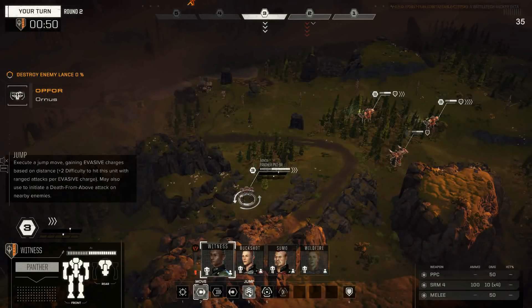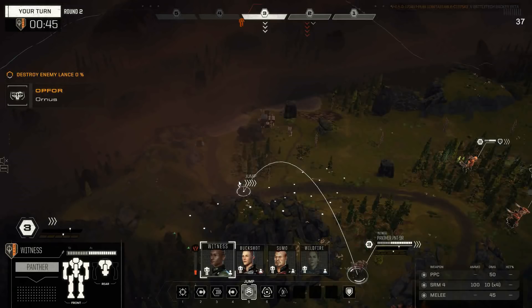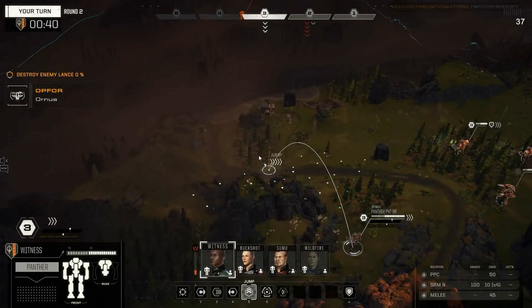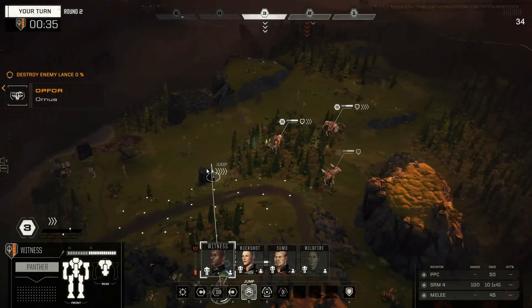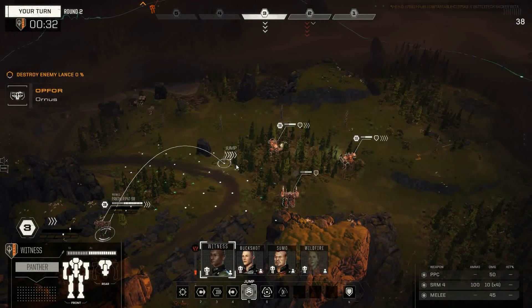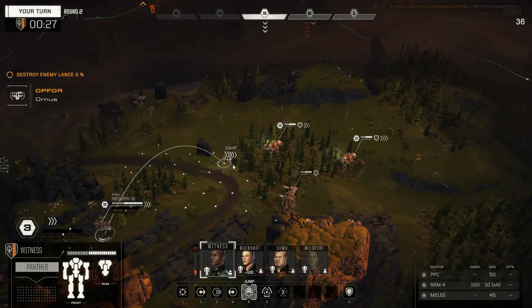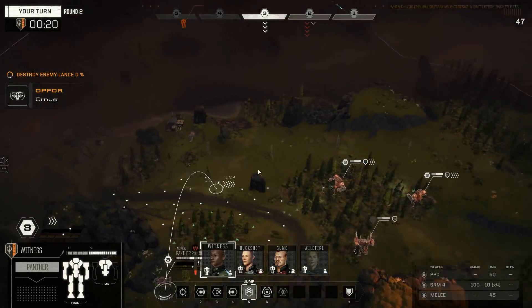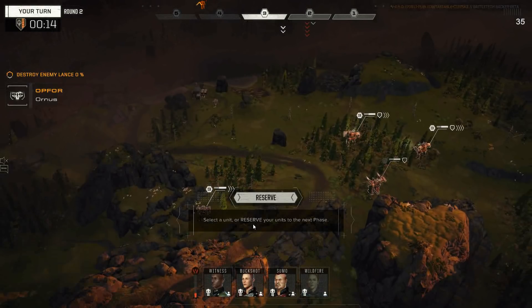Let's have a look. Can we reserve, or can we lock it? I don't think we can. I've got to be careful, because I don't know where all of his mechs are. He has first turn, so I do know that much. Could maybe jump across here, use the forest, and then drop everything. Maybe we're just on the edge there, though. Alright, we're going to reserve.